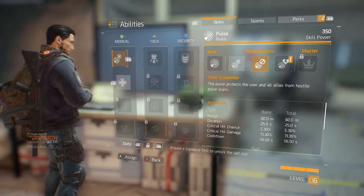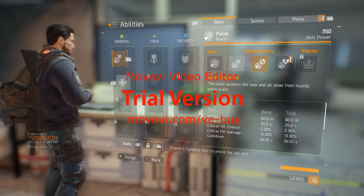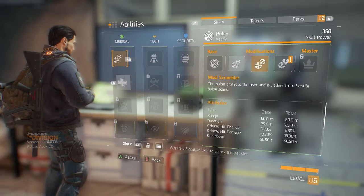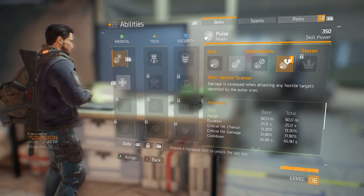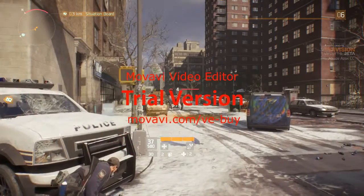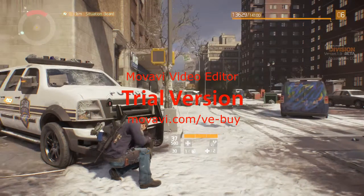There are different rankings for guns. First is worn, second is standard, third is specialized, fourth is superior, and last is high-end — the strongest quality you can get in the game. They go from white color to green, to blue, to purple, and finally to gold or yellow. I consider it gold because it has a Destiny-like feel to it.